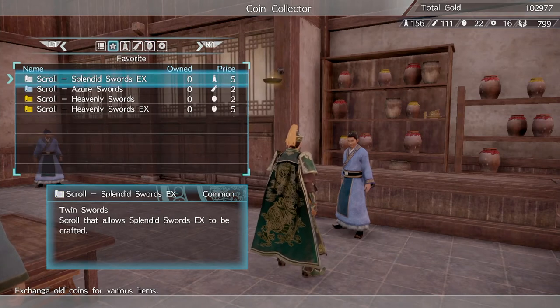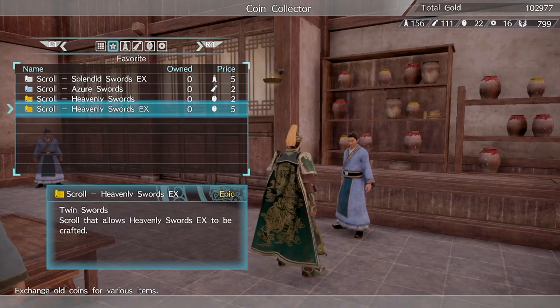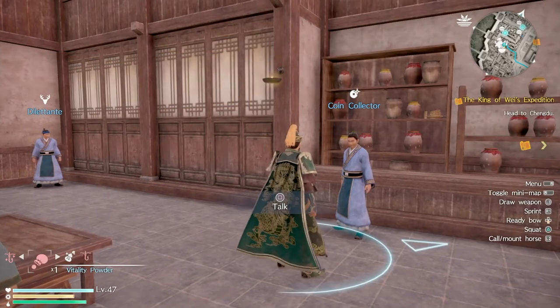I'm going to craft my very first EX weapon. A lot of videos on YouTube weren't very clear — they did it too quickly. I hope this video helps. So heading over to the Heavenly Sword EX, which is Liu Bei's epic weapon — if you look at the quantity at the bottom, you need at least three of them. It's going to cost 15 Yi Bi Qian coins total, so I'll go ahead and purchase that now. It's completely purchased.